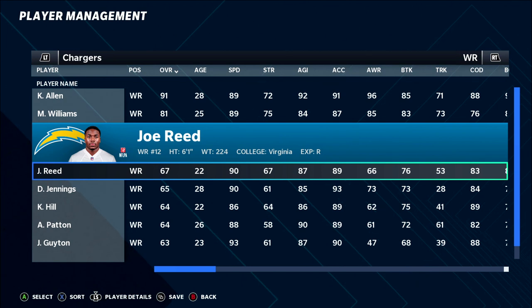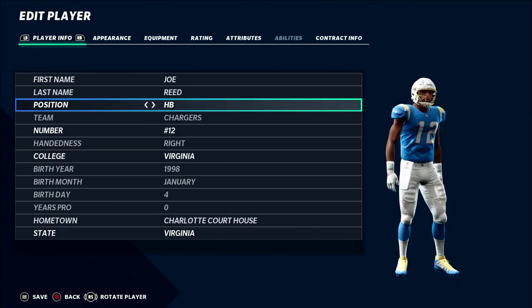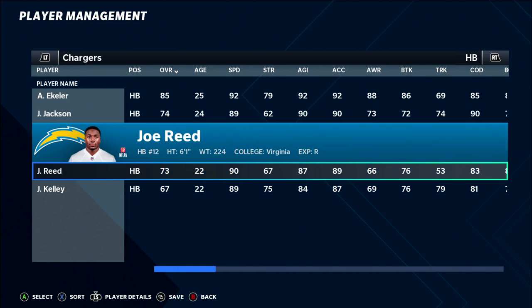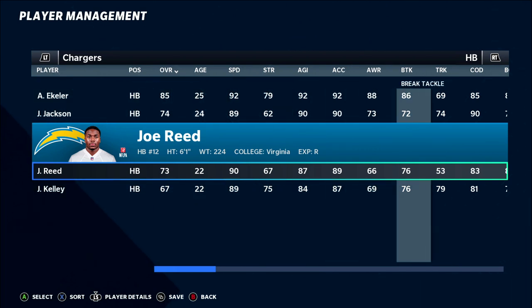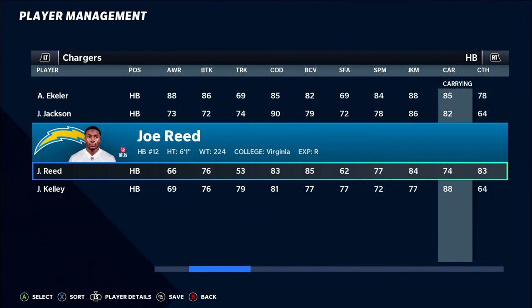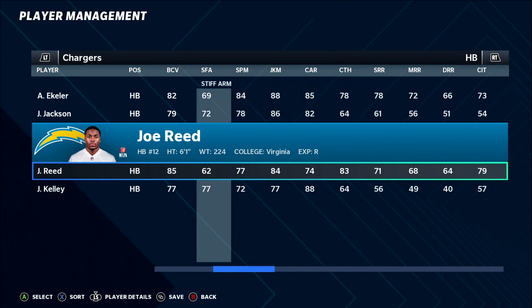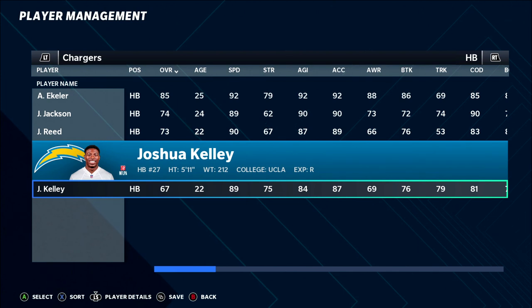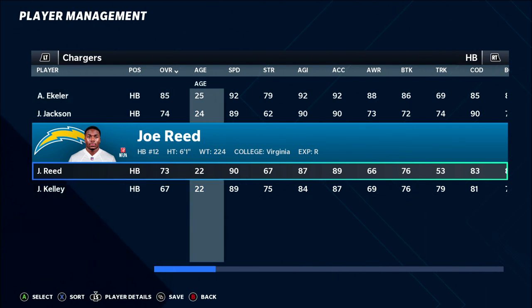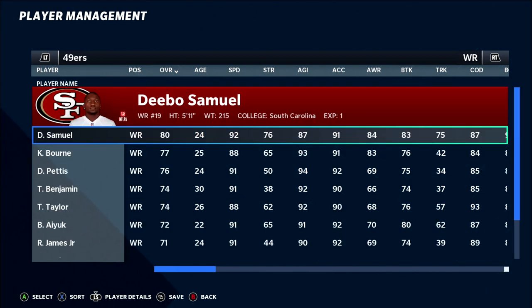Number eight is Joe Reed, the rookie out of Virginia on the LA Chargers — a 67 overall wide receiver at 6'1" 224 pounds, known for his special teams ability. Return-man skills translate well to running back, and he goes from a 67 to a 73 overall, near the top of the rookie RB class. You get 90 speed, 89 acceleration, 85 ball carrier vision, 84 juke, and solid route running. At just 22, he has a high development ceiling.